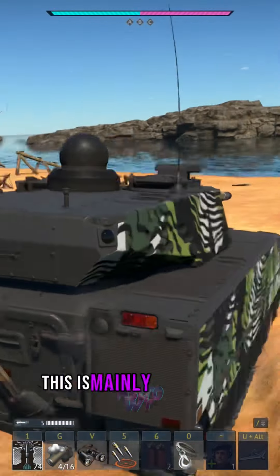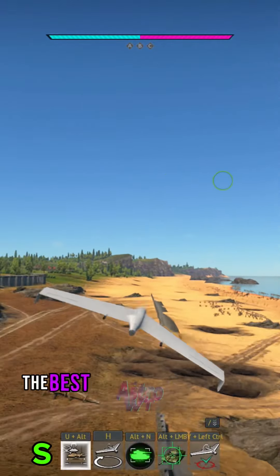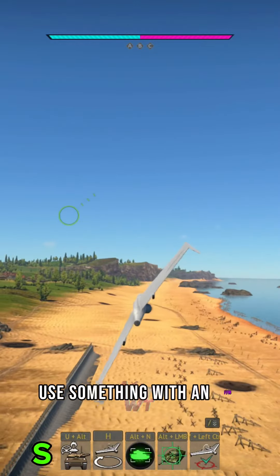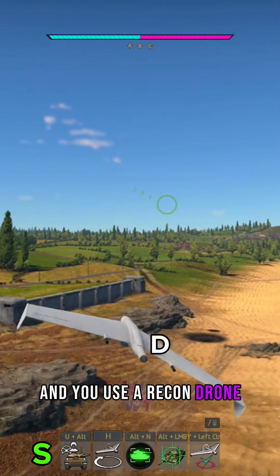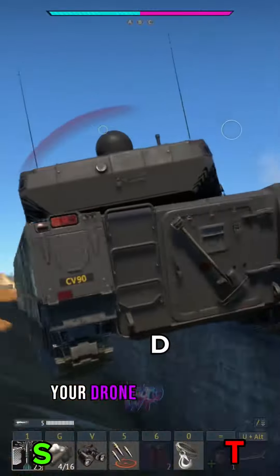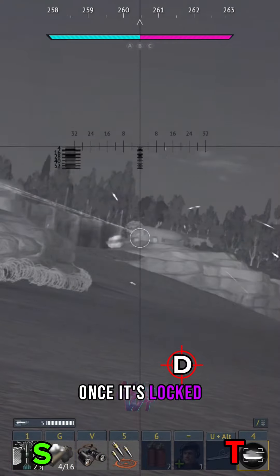This is mainly used to hit targets with FFMs behind cover. The best way to do this is to have a friend or squad mate use something with an FFM, and you use a recon drone. Once you spot a target, have your friend or squad mate target your drone with an FFM.